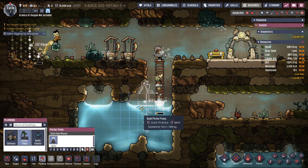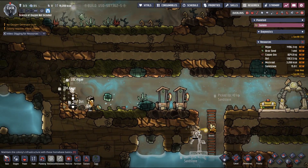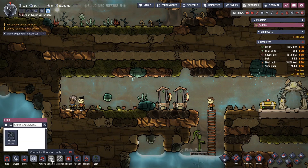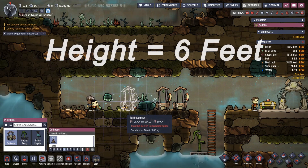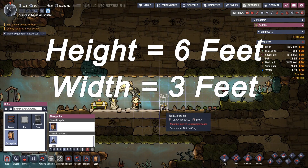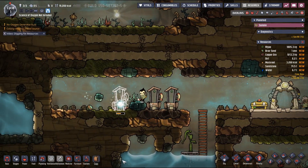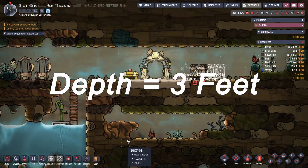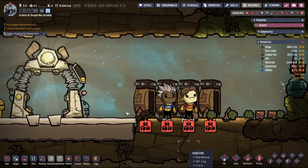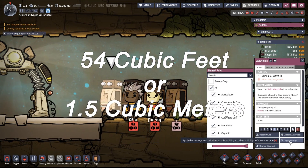I really want to expand on this storage container concept with actual math. Maybe the material in question is just extremely dense. If we re-examine the container, we know the height to be 6 feet and can guess the width to be close to around 3 feet, since it only takes up one square in-game. Similarly, even though we can't see the side view, we can assume the depth to be about 3 feet as well. Using these numbers, we can determine the volume, which is about 54 cubic feet or just over 1.5 cubic meters.